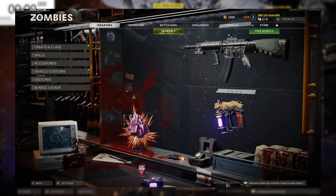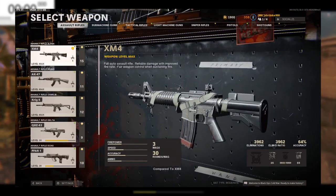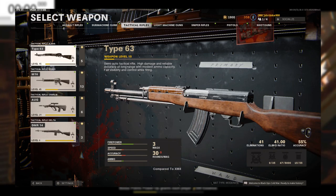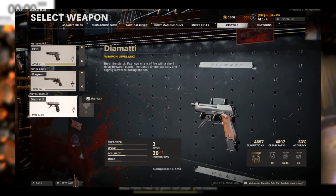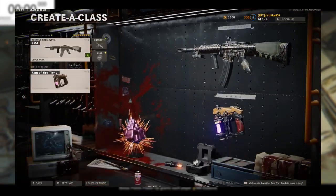Let's get into the loadout — what you're going to need for this strategy. This strategy is going to work best with your assault rifles and your submachine guns. It's a little bit hard on tactical rifles but it can be done. Light machine guns and then your three round burst pistol also work. Other than that it's going to be too much of a struggle.